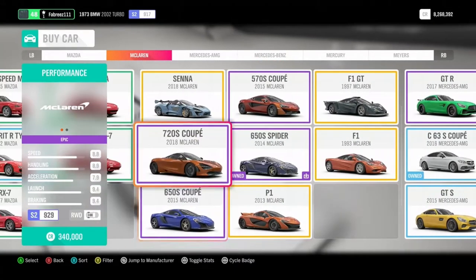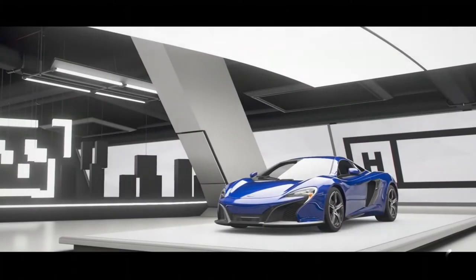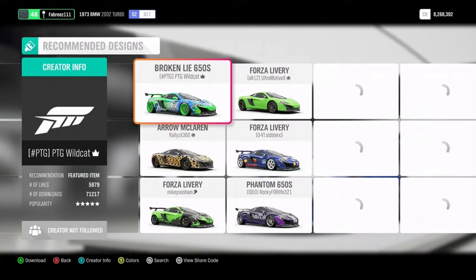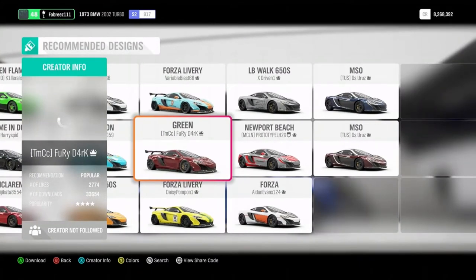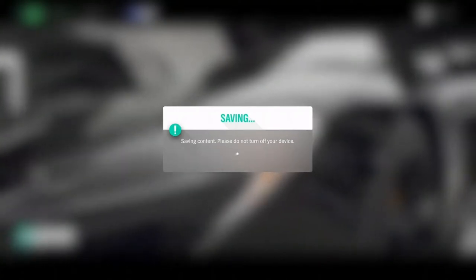We'll try the McLaren 650S Coupe. Let's see how it performs. Not a terrible amount of money. I do have 8 million credits, so that'll be gone in the next week. We'll just go plain old black — 420, that's not bad. This is going to bring us down to 7 million though, but hey, it is what it is.